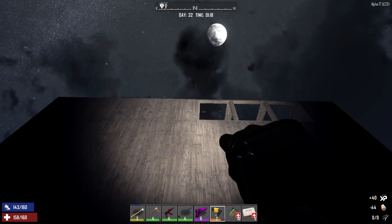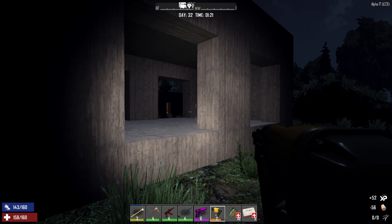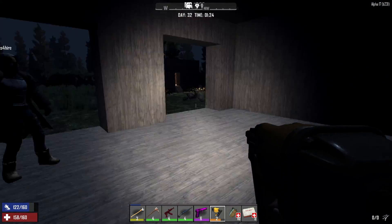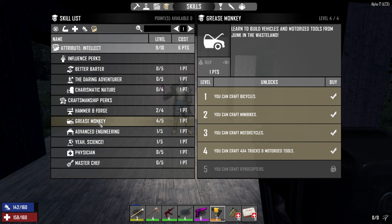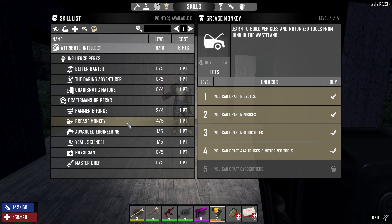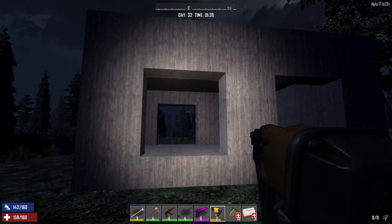We're gonna need candles inside here. You can do a generator if you really want and do real lights. Do we have that unlocked? Probably not — I gotta save my points for the gyrocopter because that's gonna be intellect. We need intellect level 10, and to get there I need 6 points and I have zero. So I need 7 points total — 6 here and 1 there — to craft a gyrocopter.